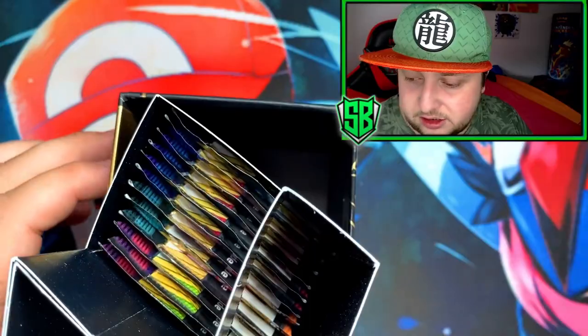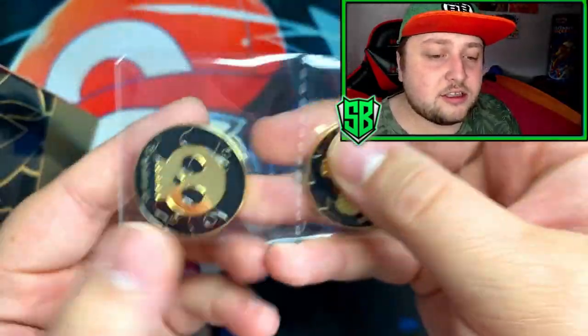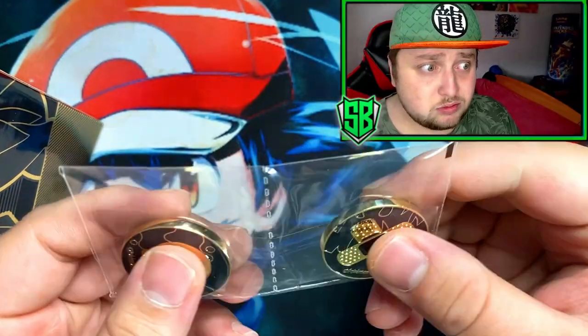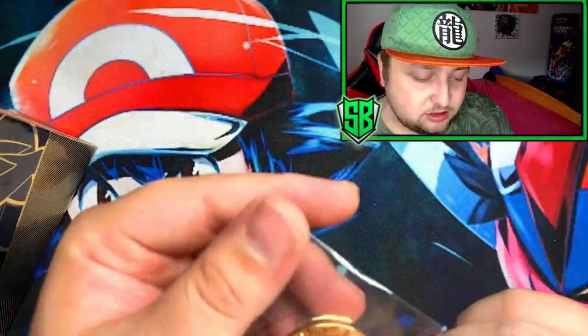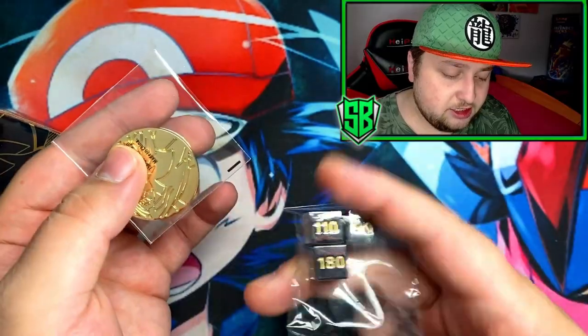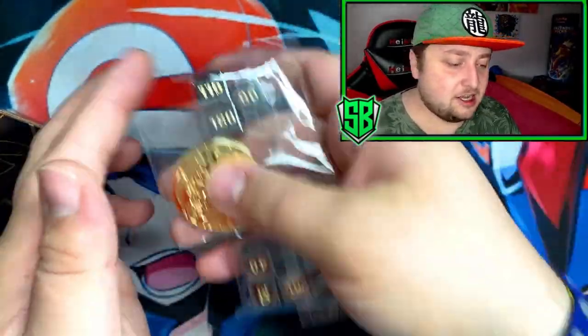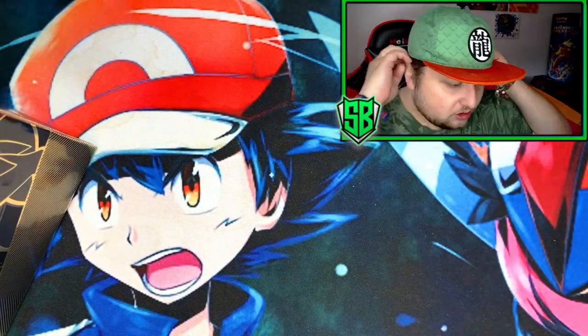Got the little booklet here. We got the coins — these are some heavy duty coins. Got another coin here. Yo, these are heavy. Got the dice. I'm going to leave these all in there so I don't lose any.